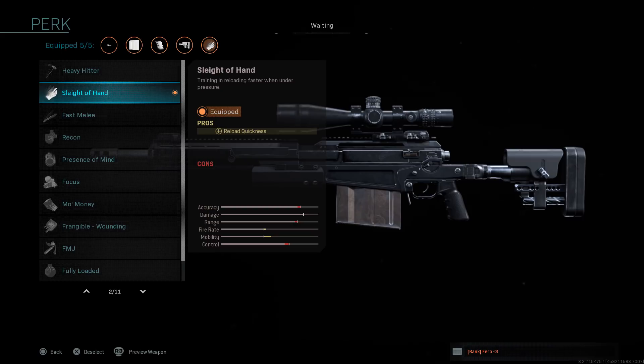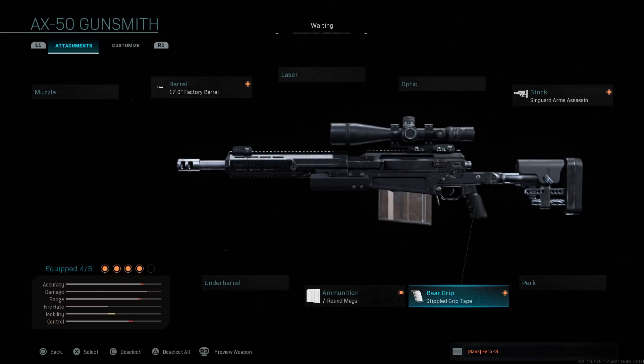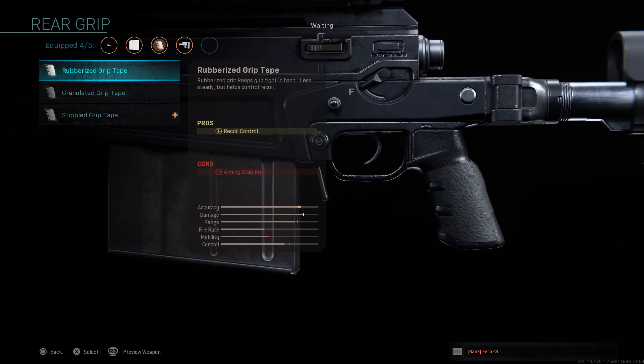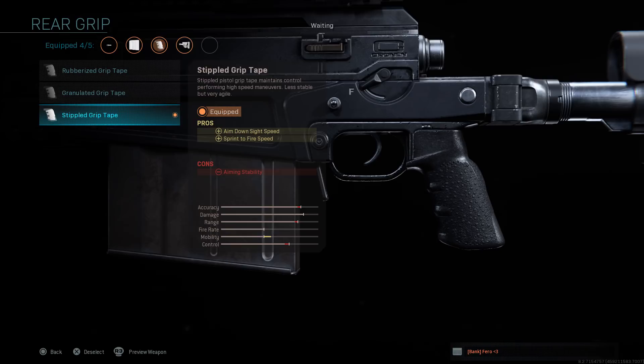The perk you're going to want on all of these weapons is Sleight of Hand — you always want to reload fast. You're going to get in tight situations where you just need those extra bullets, so always put on Sleight of Hand. For the bottom middle attachment, put on Stippled Grip Tape — the pros are aim down sight speed and sprint-to-fire speed. So if you're sprinting and you see somebody, you can instantly bring your gun up a lot faster. These other options like recoil control and aiming stability are fine, but if you're going to be quickscoping, Stippled Grip Tape is it.